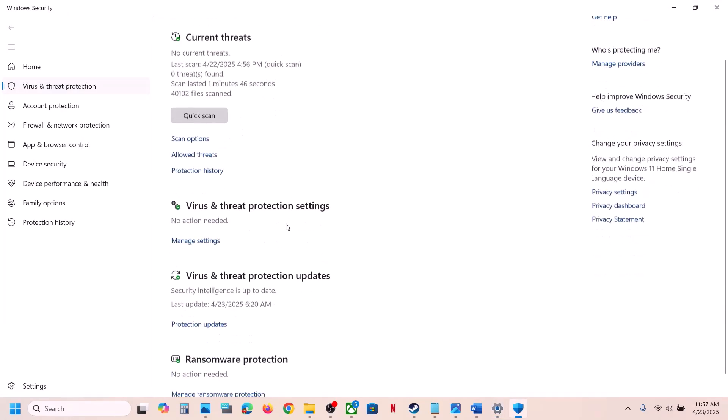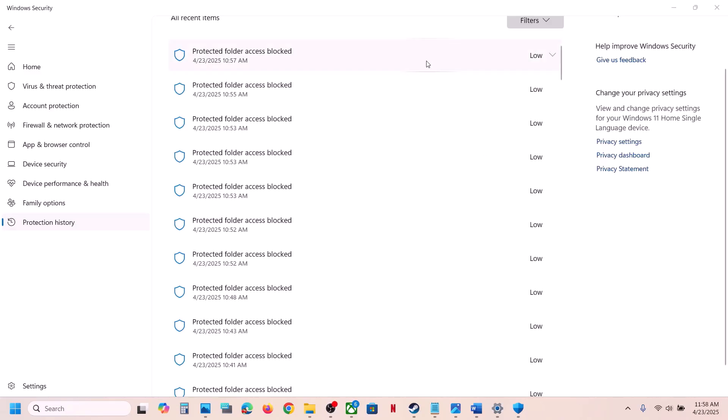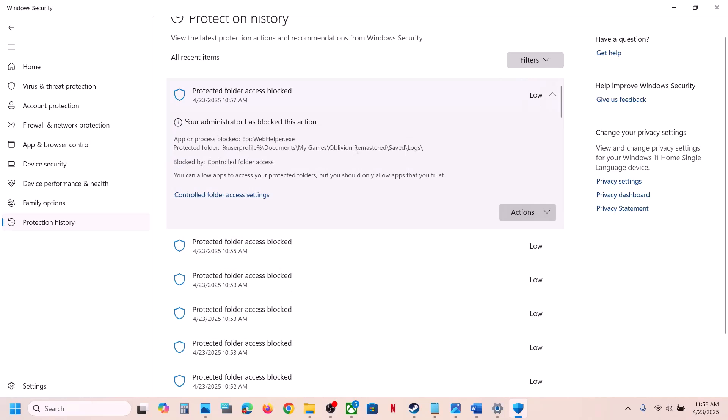Click on Virus and Threat Protection, then go to Protection History. Here you will see a lot of blocked files. Find the latest one related to the game, click on the down arrow to expand it.